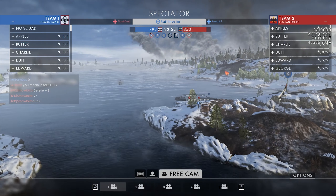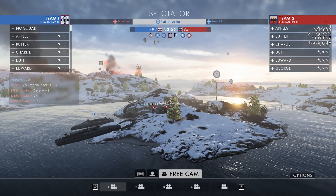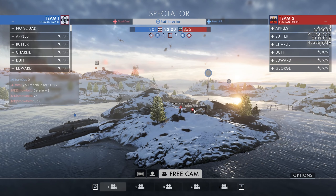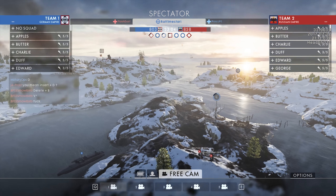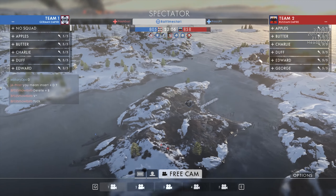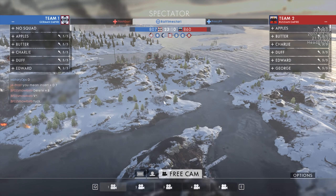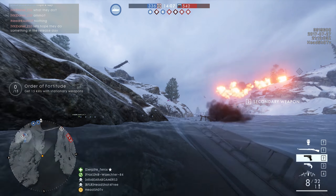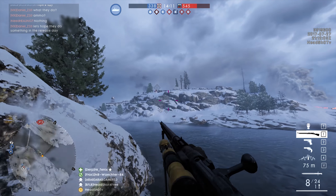Then we've got the sea flag capture point called Kish Island. It is a very interesting objective as it stands on its own in a little island in the middle of the map, and you can access it from all sides — many flank opportunities there. It is connected to the previous island with a wooden bridge. It is a very exposed flag, but there are some covered rocks and wooden houses there to help you capture or defend it.